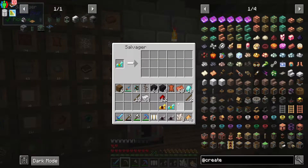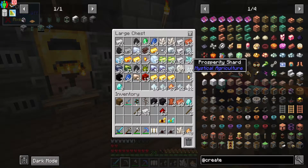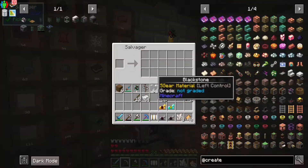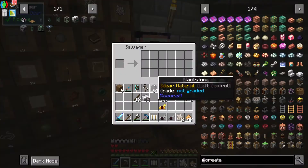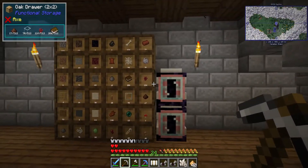So when you combine the salvager, especially now that Silent Gear is in the pack as of version 0.0.4, you're good to go. Go to the Nether, get yourself some crimson stuff, and you can just raid all of those roguelikes as much as you want and you're pretty good.